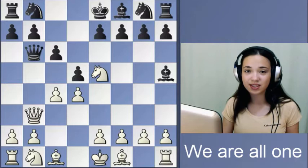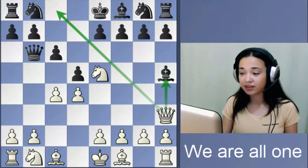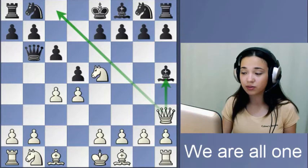In this game, black played Qb6, but he overlooked one really awesome tactic: Qh3. The bishop on h5 is attacked, so black needs to protect it. If he had played Nf6 before, this bishop would not be in danger.